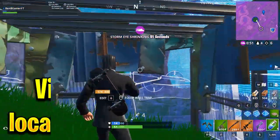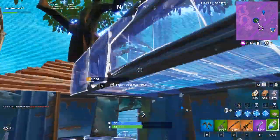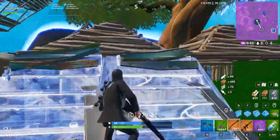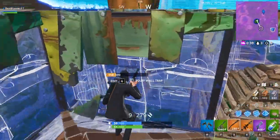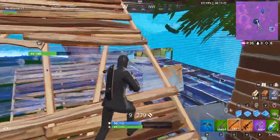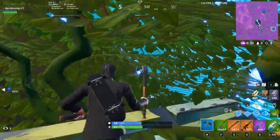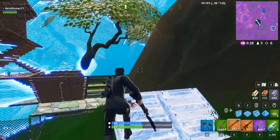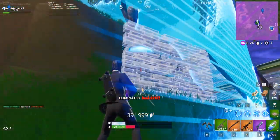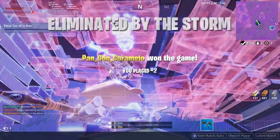Our final challenge is to visit different named locations in a single match — you need to visit five named locations. I suggest you guys go to Salty Springs first because they have quad crashers on the truck near the brick house and it's somewhat in the middle of the map. After that, just rotate to different areas and you should receive 10 battle stars. I suggest going solo for this one — just grab a vehicle and rotate everywhere.